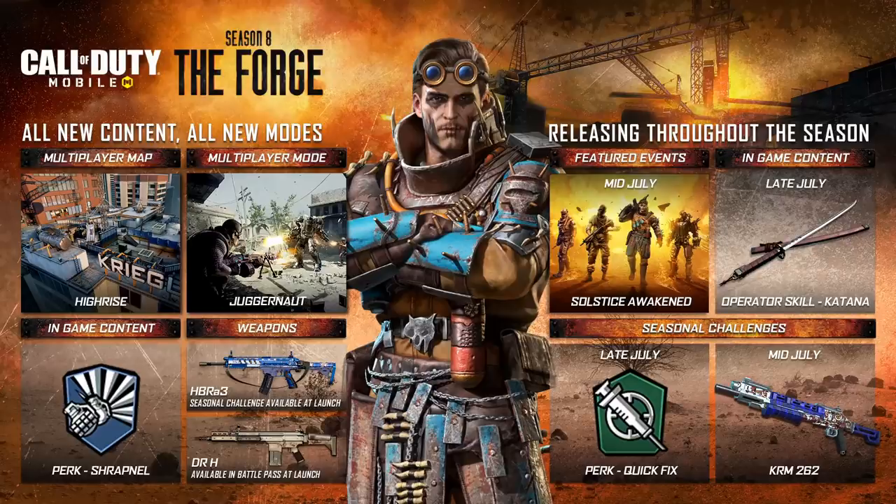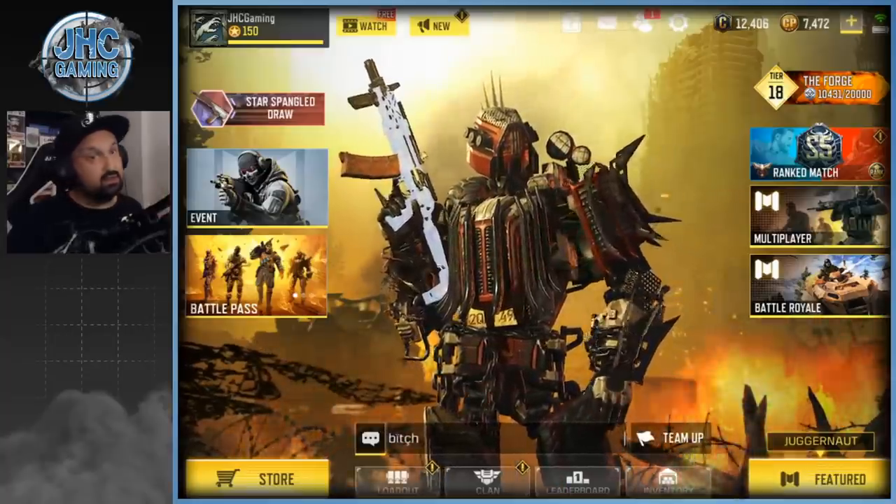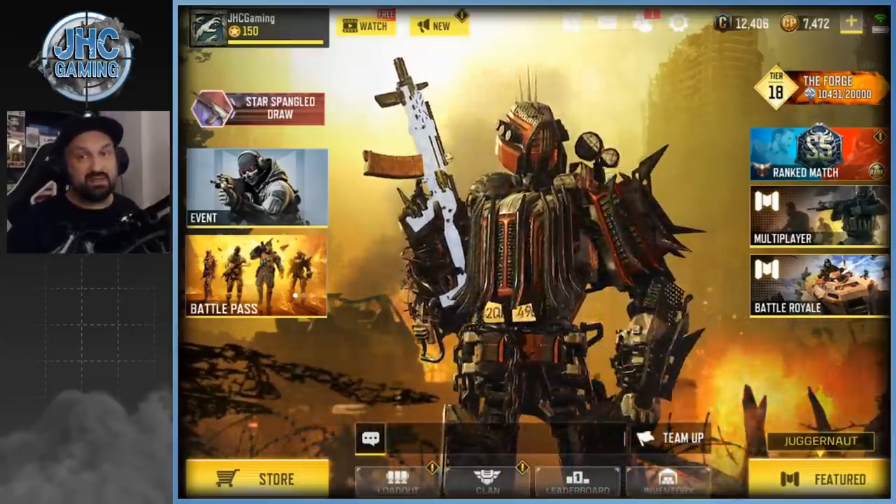They also posted the seasonal roadmap on Reddit. The Katana skill is coming late July — about two weeks. Solstice Awaken is this week. Also late July we'll get the new perk Quick Fix, and probably around the same time the Terence Brooks soldier skin from grind challenges. Mid-July, probably next week, the KRM 262 shotgun is coming — a very good shotgun. The first one was expensive, in a zombie crate, so getting it again mid-July is exciting.